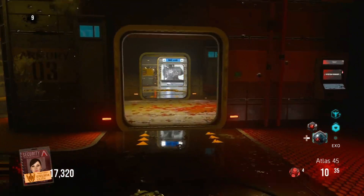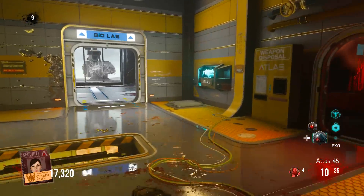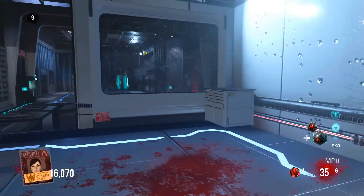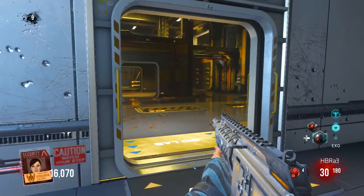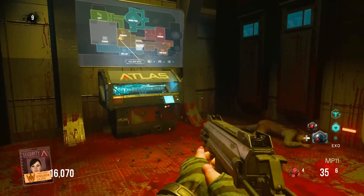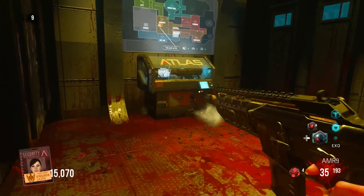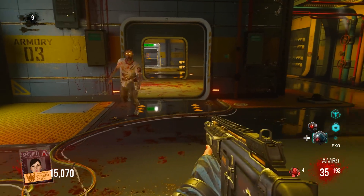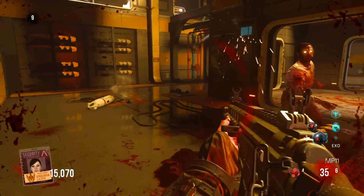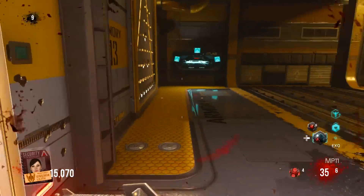So what you can do with this — I can take the Atlas 45, buy an HBRA3, and I still have three guns: MP11, AMR-9, HBRA3. I never got a chance to test this, but you can pull a gun from the printer and still have three guns, no problem. We're gonna switch out our AMR-9. There's the Mayhem, and we got the HBRA3 and the MP11. We still have three guns.